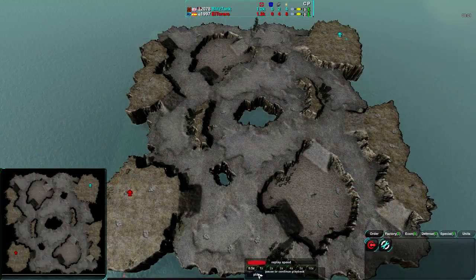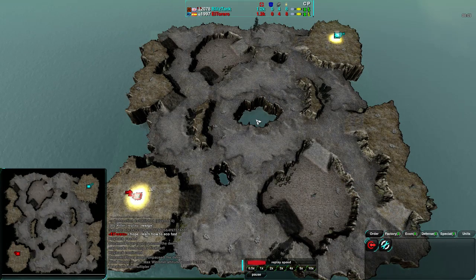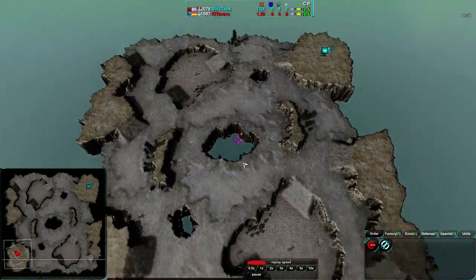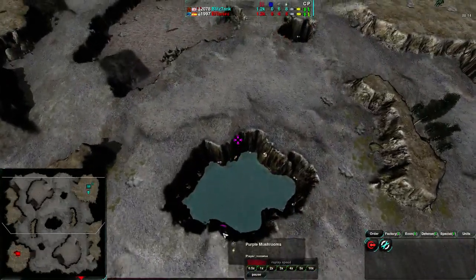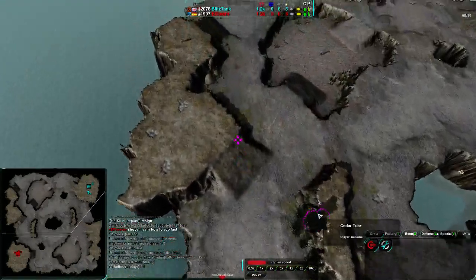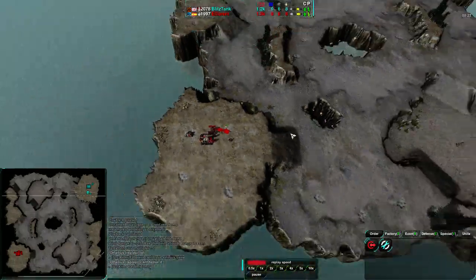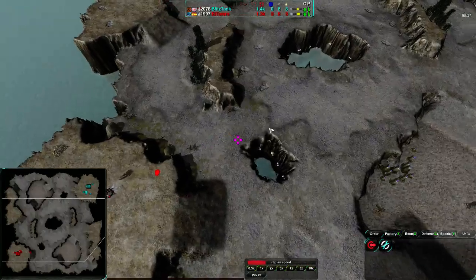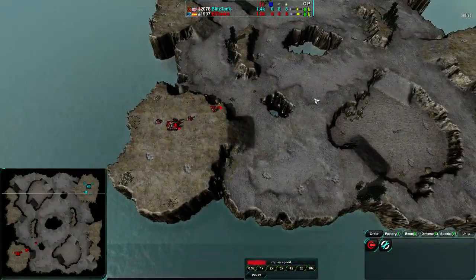I mentioned last time that Ravaged is a very StarCraft-y map. I feel kind of silly because it actually is a StarCraft map — Zelnaga Caverns, to be precise. I honestly didn't really play StarCraft 2 after the beta; something about the game design rubbed me the wrong way compared to Brood War. I forgot about this map until an April Fool's joke with Starbo ended up using StarCraft 2 maps, and I noticed and thought, wait — that's Ravaged!